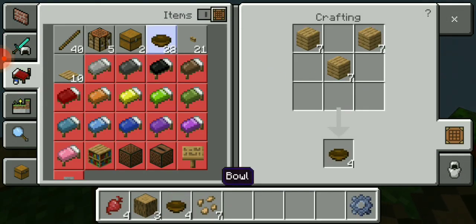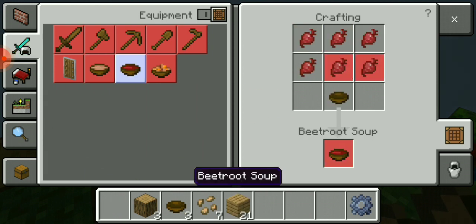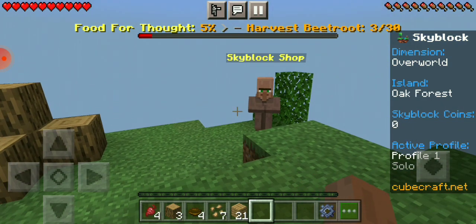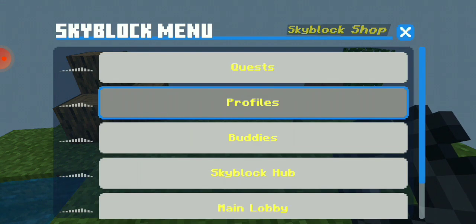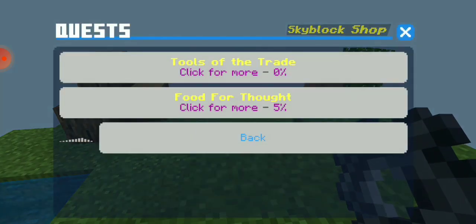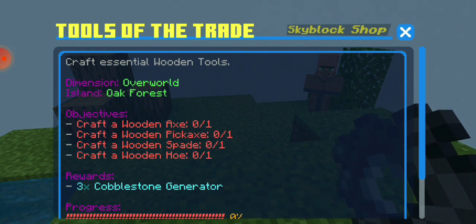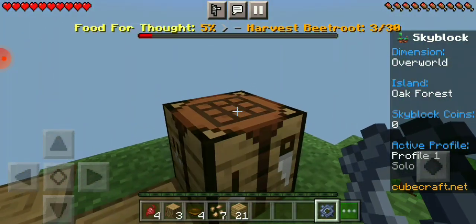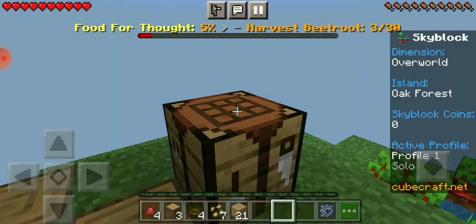Thank God, I am a Minecraft pro. I'm missing beetroot. What other quests can I do? Craft a wooden axe, pickaxe, spade. Not what I meant to click.